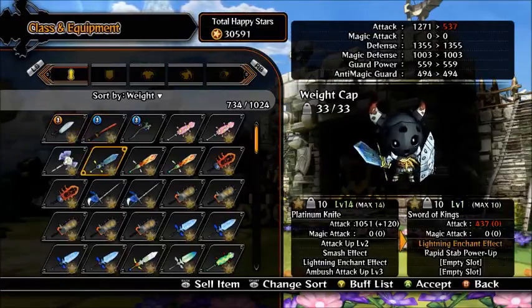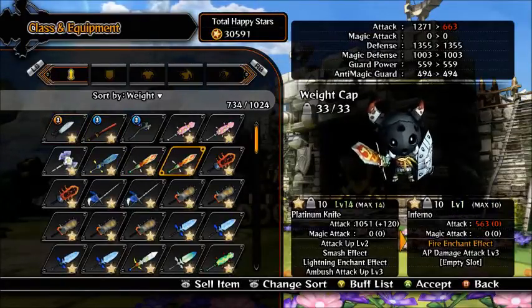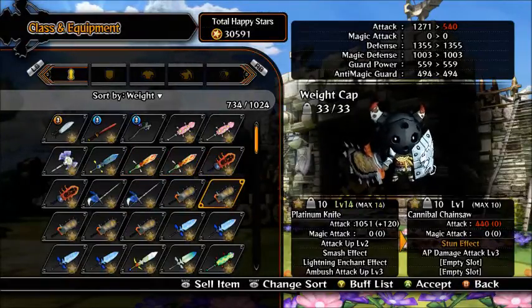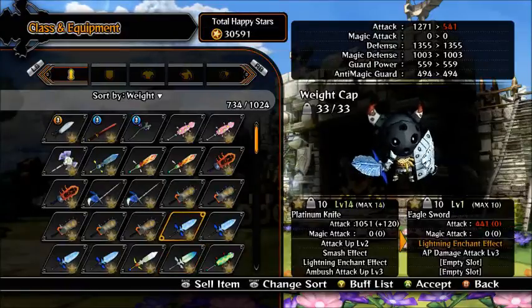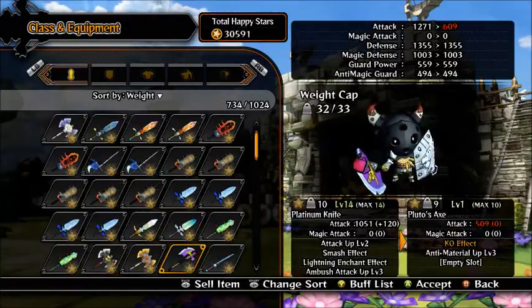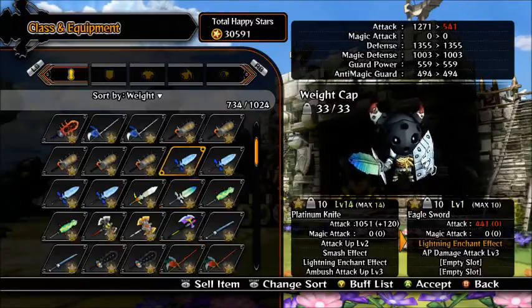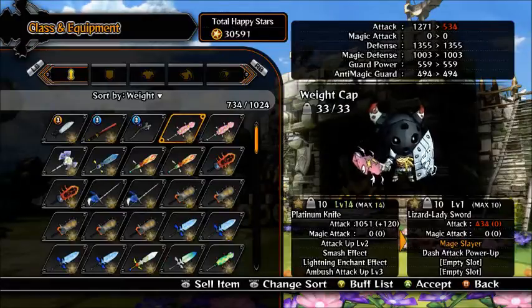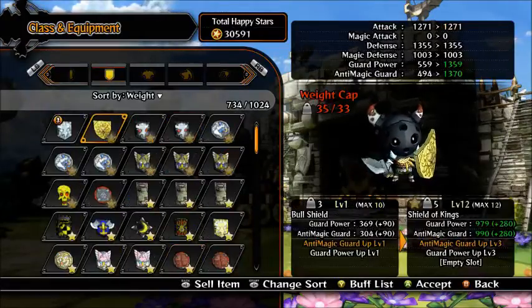As you can see, I do have a lot of weapons, I just don't have the stars to level them up. I've got four of the Eagle Swords — pretty good — but I just haven't got the money to level them up, unfortunately. Once I've got the weight cap up, I'll be going with the Shield of Kings.